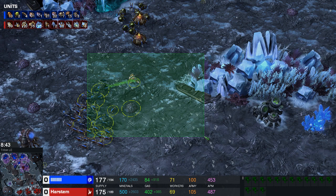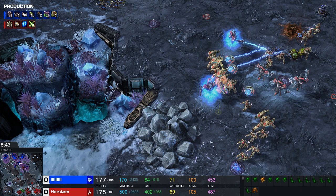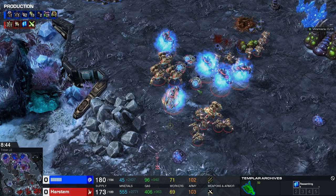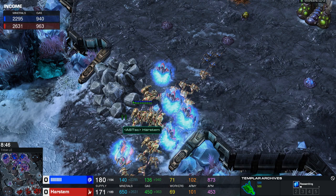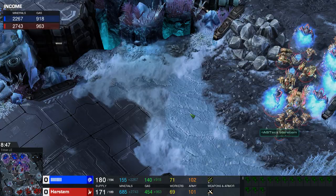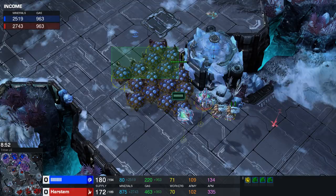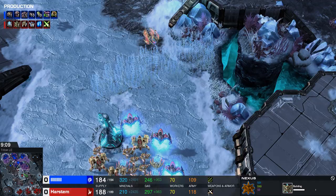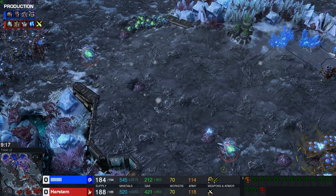I scout that he's getting Baneling and I'm kind of afraid to engage on creep. With my observer I spot a Swarm Host flank coming in — you don't want to go too deep. You can defend perfectly fine without Storm, but you never want to fight locusts without Storm. I killed his fourth base, so I start Storm now because I feel confident on the map. I retreat back home. Ideally you'd have one observer to spot and one with your army.